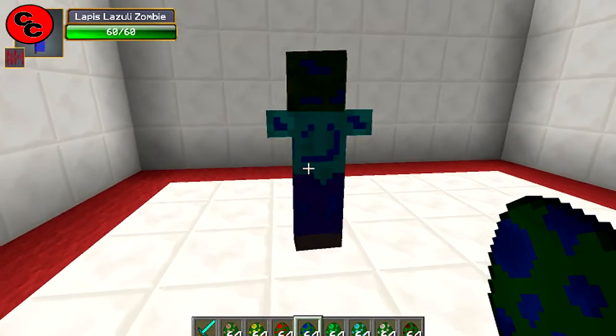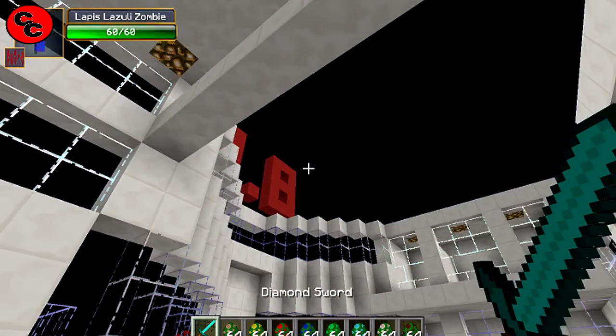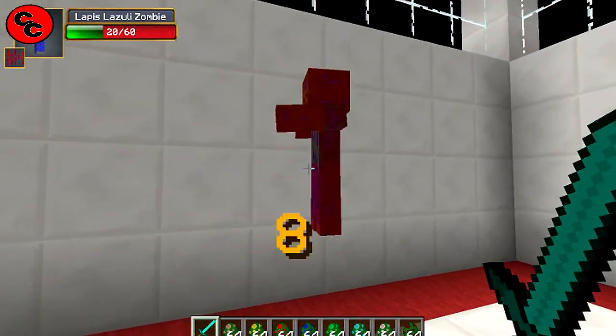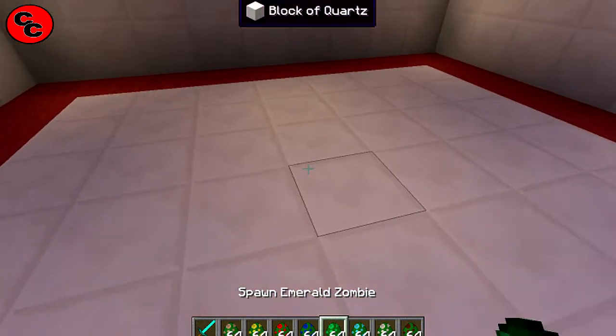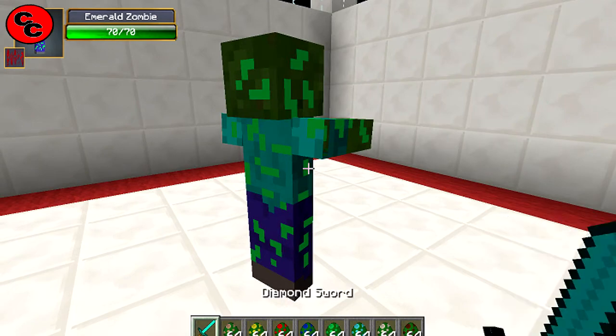Lapis — he's a 60 as well. There's a lighting glitch — don't adjust your screens, this is cheesecake's computer acting up. Let's see what he drops. Yeah, he dropped it — maybe he drops it every time. Before I was probably just suffering from lag.